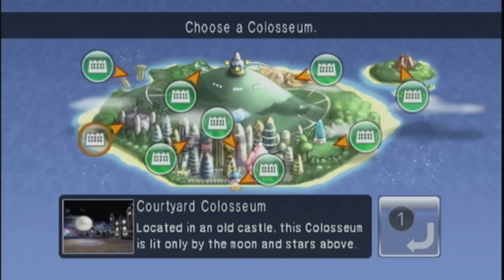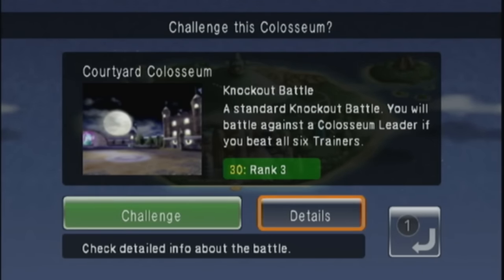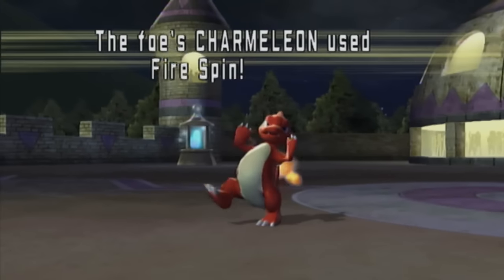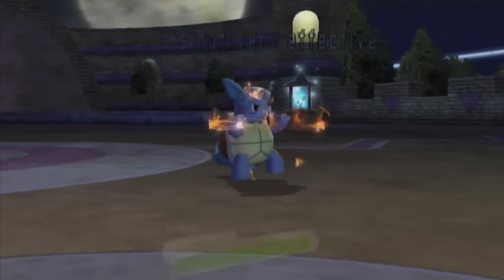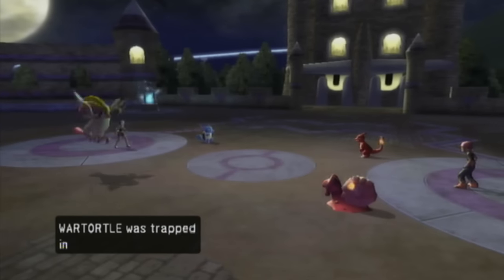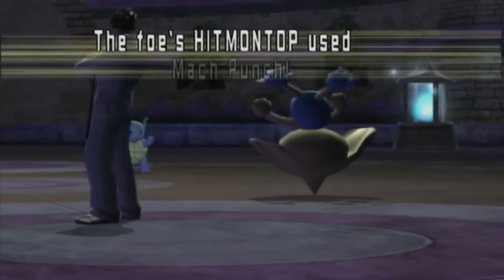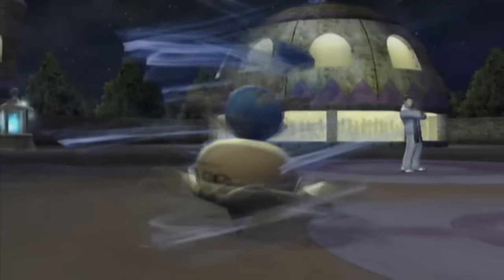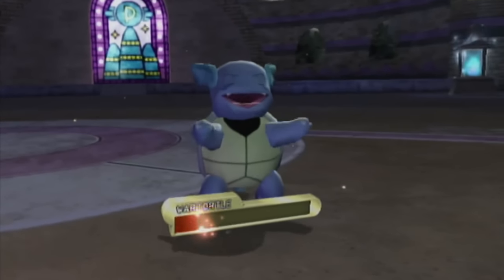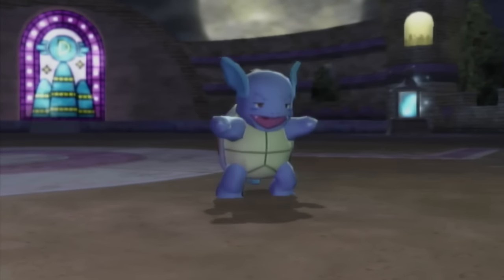Now that we've completed that section, we only have two areas left: Courtyard and Stargazer Coliseum. Courtyard Coliseum is essentially the same as Sunny Park, with the only difference being the post-game mode, so there isn't too much to talk about. The final battle with Master Kruger was almost a disaster because of his Hitmontop. With the combination of Triple Kick and Mach Punch, it was able to knock out three of my Pokémon, but thankfully Rhydon of all Pokémon was able to finish it off.